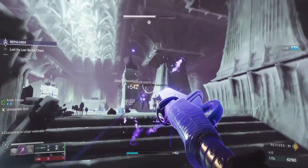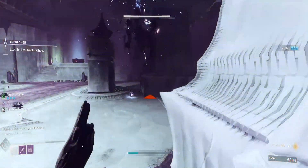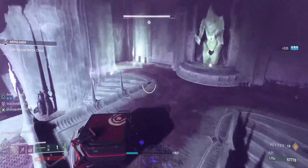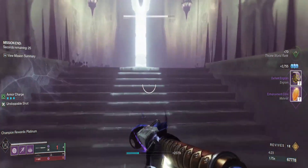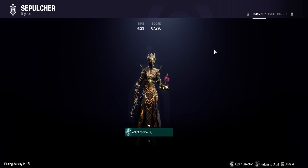Grab the finishers, get that done, and technically your run is over. You've killed all the champions and the boss — you get your platinum reward. Turn it in, walk out, reset it, collect your loot. A quick four-minute run, and void does really well here with grenade spam. If you like the content, please like and subscribe — the channel's been growing really fast. I hope you have a fantastic day.